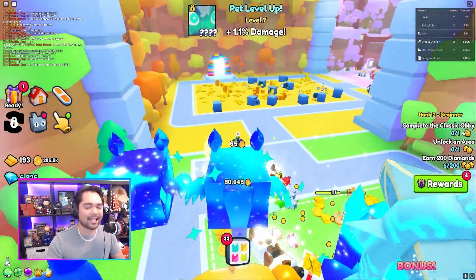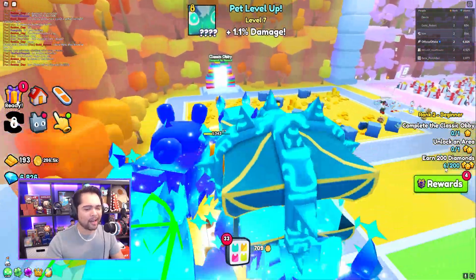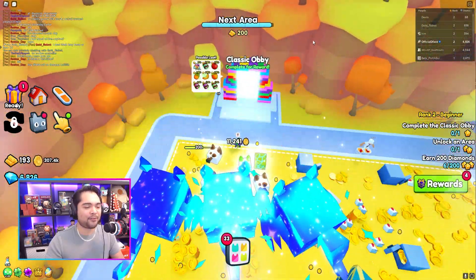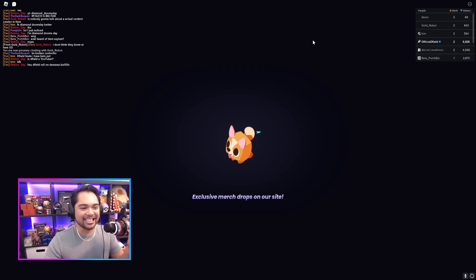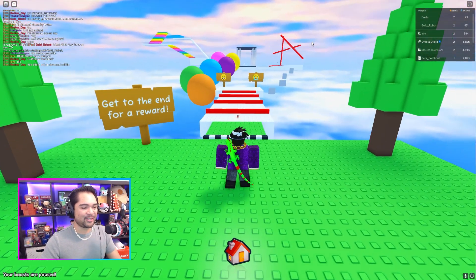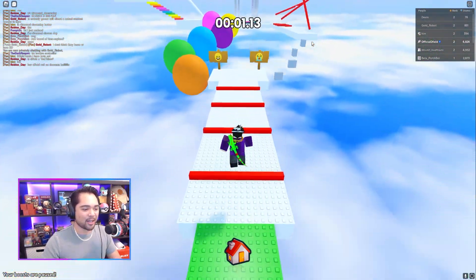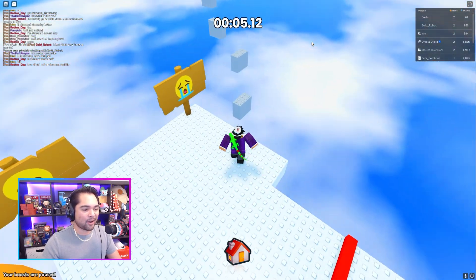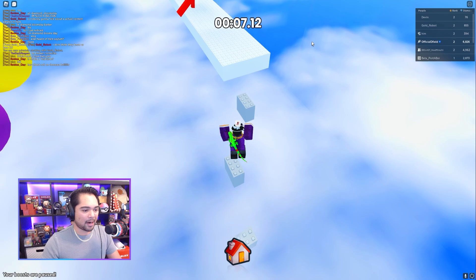Take a quick peek at that. We are currently ranked two beginner at the start of our journey. In order to rank up, we need to complete the classic obby, unlock an area, and earn 200 diamonds. That diamonds one should be fairly simple. Let's go into the classic obby — this is the very first obby in here, and if we complete it, I think we'll be able to get a quick little reward from our questing.